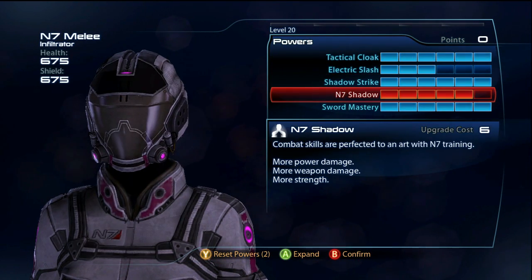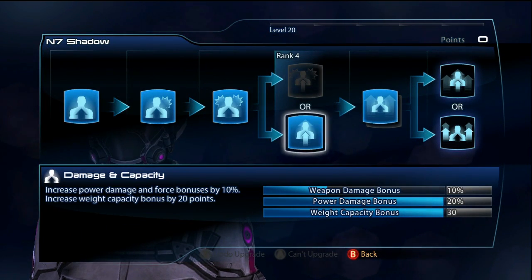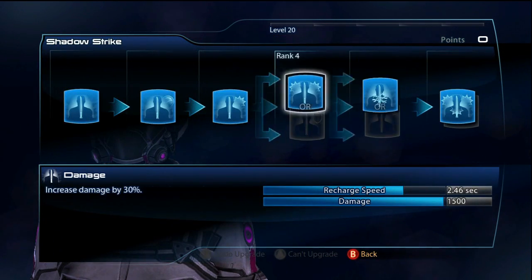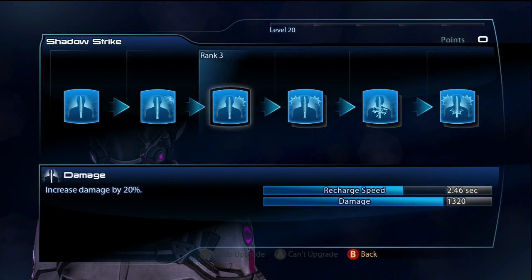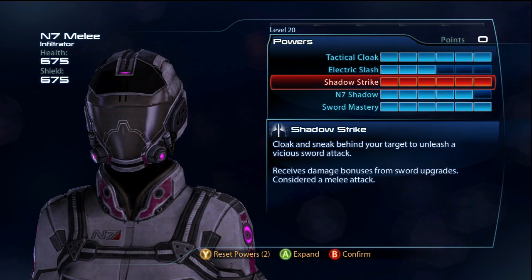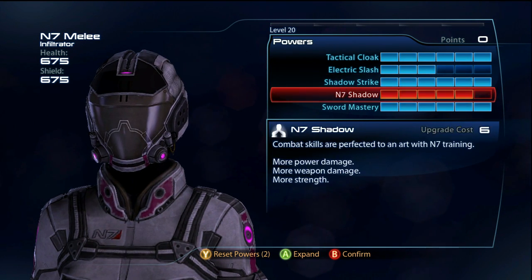For the N7 Shadow passive, it's pretty much all about power damage. The reason is that Shadow Strike actually benefits from power damage. It's supposed to only get melee damage bonuses — a lot of people think that — but power damage does affect it.